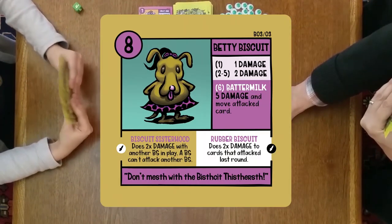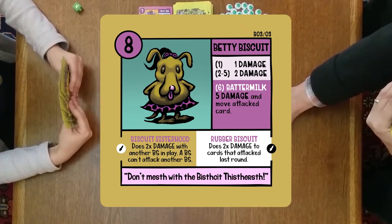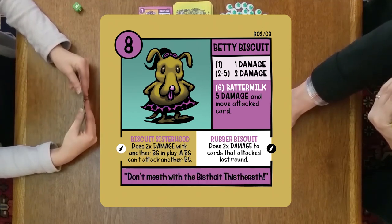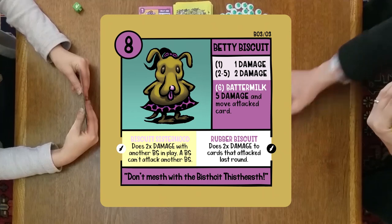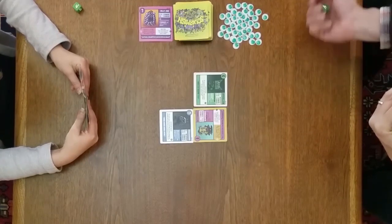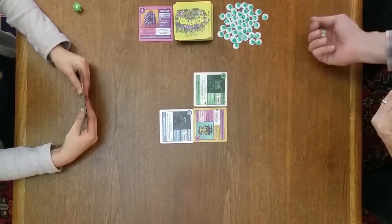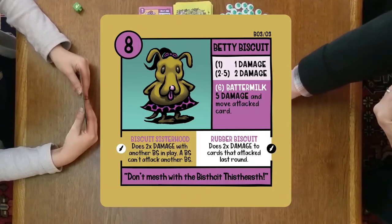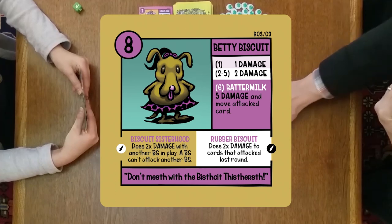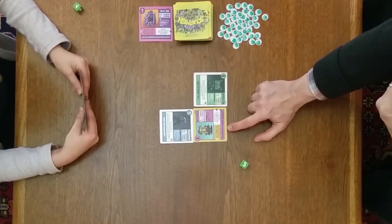Betty Biscuit will say her battle cry to get plus one to her attack. She says, 'don't mess with the Biscuit sisters' — because she's a member of the Biscuit Sisterhood. She rolls a five, which on her card does two damage on two to five. So she does two damage plus one for saying the battle cry, which is three damage total.